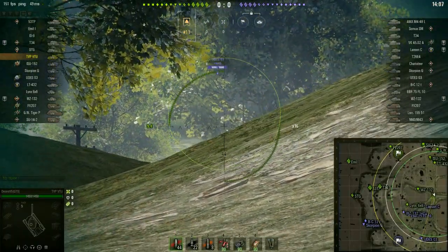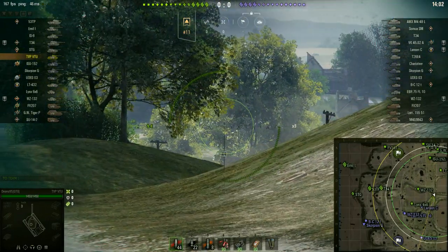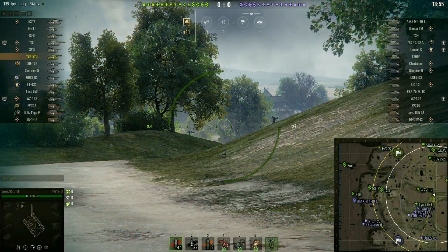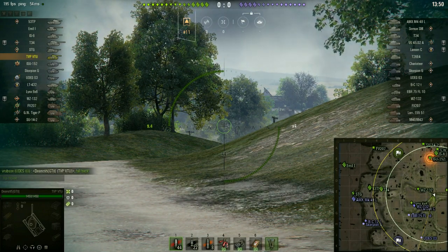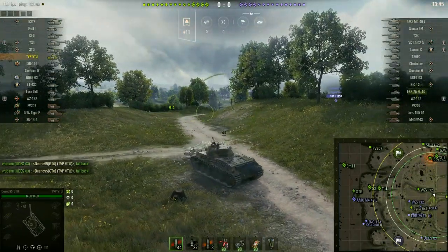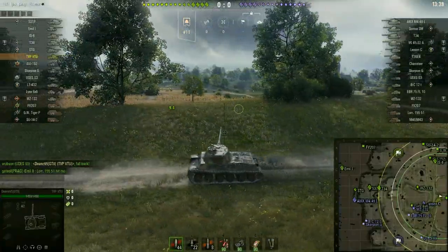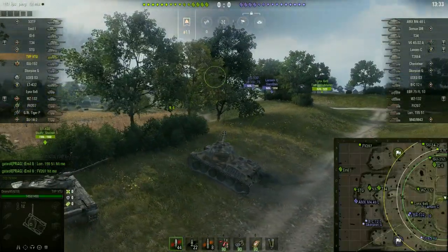It's a huge target with no armor, which is not a particularly good combination. Just to give you an example — the Centurion C has better gun handling than this thing, better gun depression, I think a faster rate of fire, better penetration, the same alpha damage, and I think the same or better accuracy with a better aiming time. And the armor is equally crap. The Centurion C literally does everything this thing can do, but better.